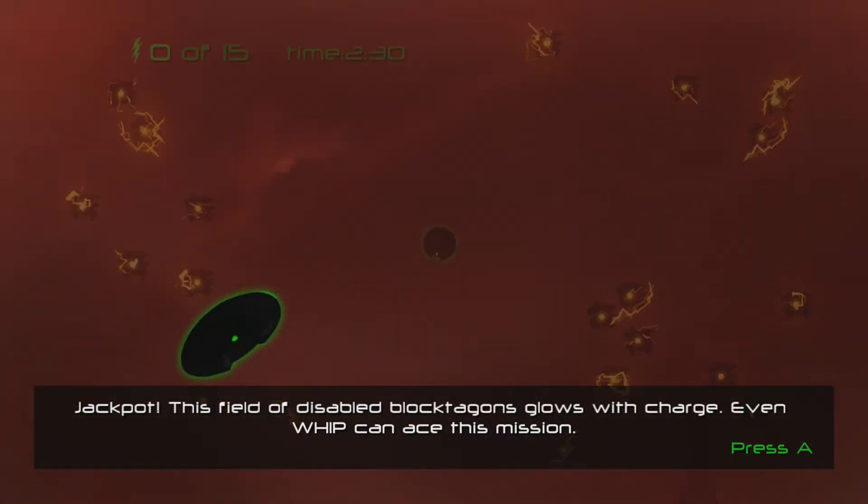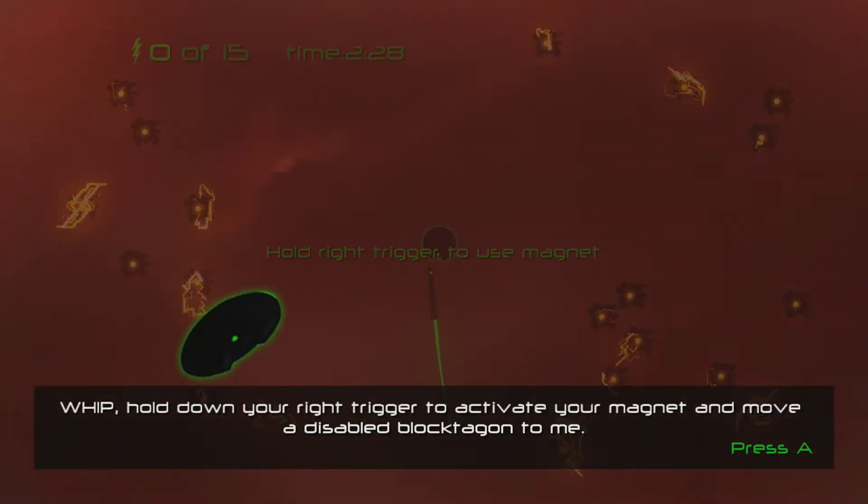Jackpot! This field of disabled Bloctogons glows with charge. Even WIP can ace this mission. WIP, hold down your right trigger to activate your magnet and move a disabled Bloctogon to me.